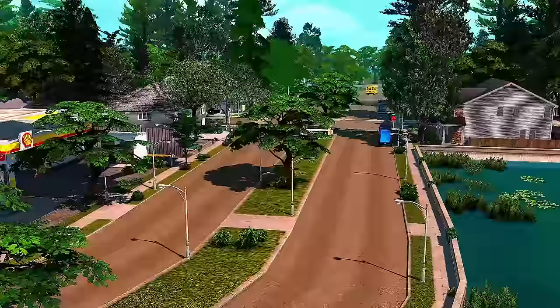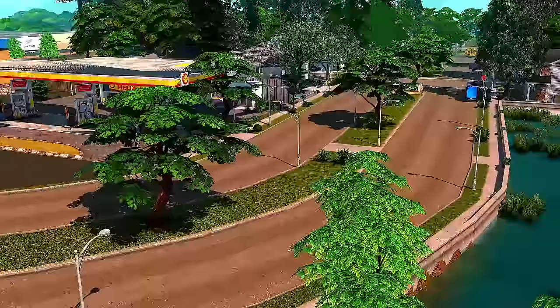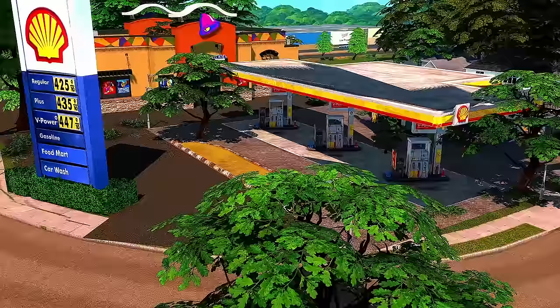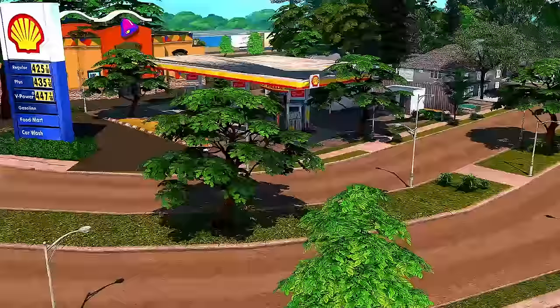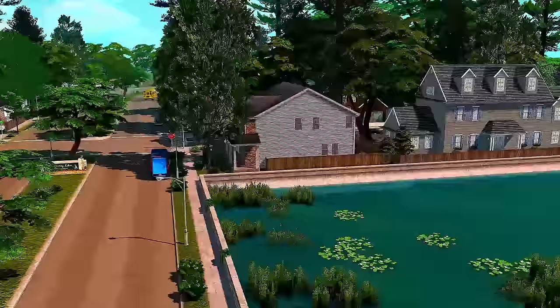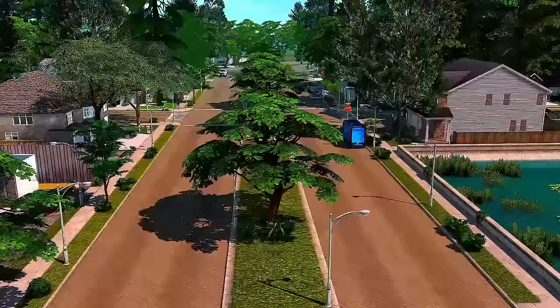I used the Blowtorch mod to get rid of all of EA's deco. The Blowtorch mod just empties out all your worlds — it does keep the landscaping though, which is a little annoying. There's a tree coming out of my deco gas station, because I cannot delete the trees. They're just kind of wired into the game.